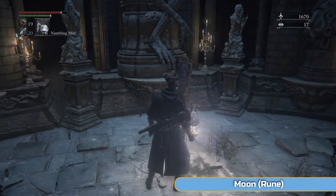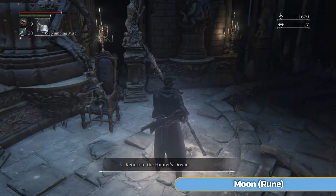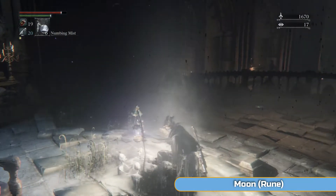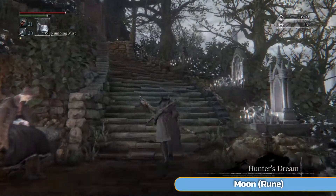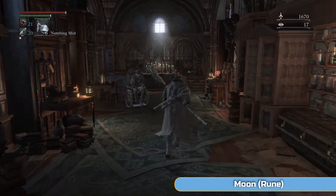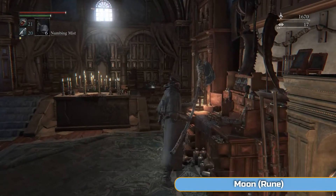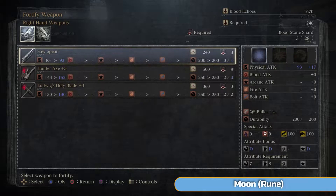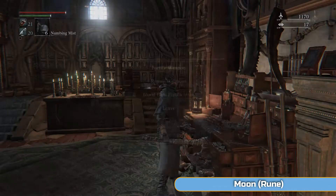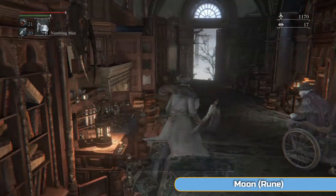We'll see it in practice better later on. So go to Hunter's Dream and we're going to level up the axe once. If you want, you can get the Moon Rune before going back — the Moon Rune gives you more blood echoes from killing enemies. That was in the middle of the room I was just in, where the other Snatcher was. We'll get that afterwards, so it's not a major thing. You can put it on later on if you want.